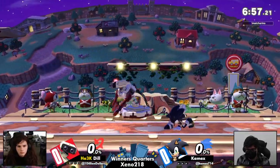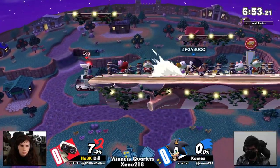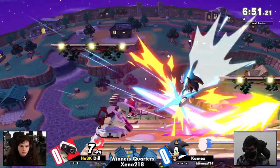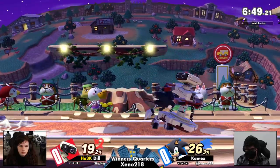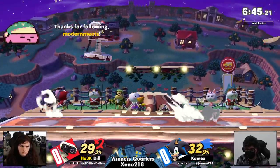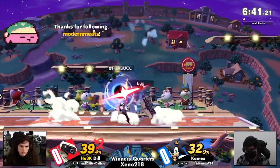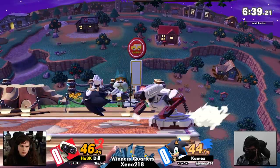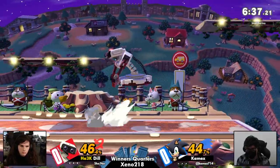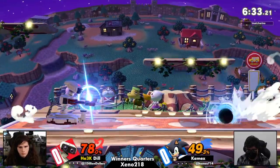Down tilt, forward air, up air, up tilt, gyro — are you sure about that? Force Armor. But maybe I understand what you mean. Maybe against a character as speedy and in your face as Sonic the Hedgehog, I can understand that, because Sonic is good at weaving in and out. He can honestly poke holes even in the Rob down-tilt forward-air defense.